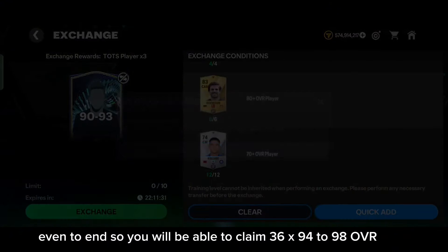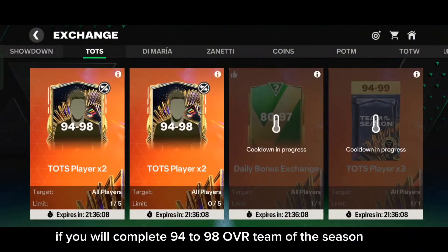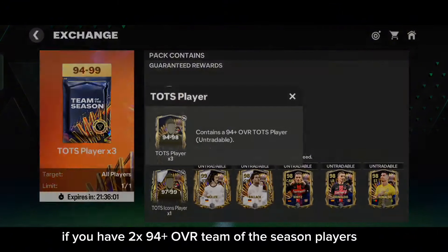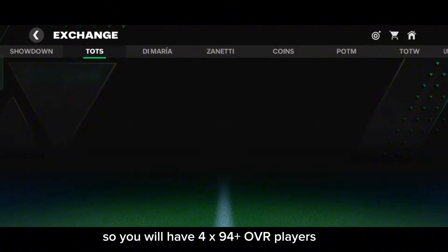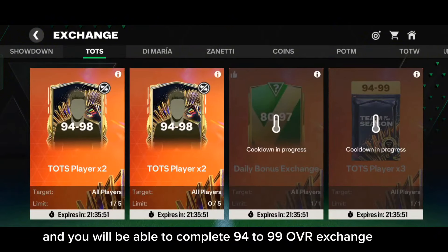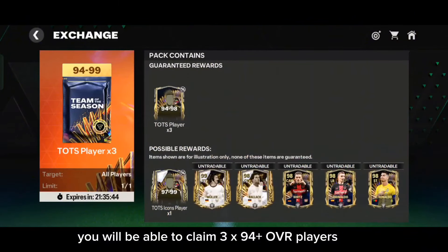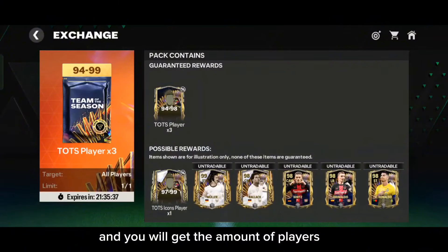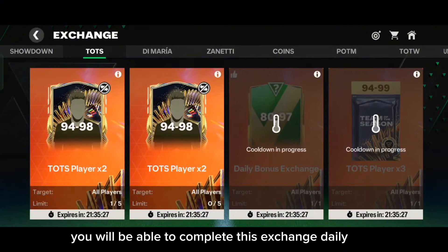So what will happen is you will be able to claim 94-98 overall Team of the Season players for free daily if you complete the 90-93 overall exchange daily using untradable players. Just imagine — 36 days are left for the Team of the Season event, so you will be able to claim 36x 94-98 overall players if you complete that exchange daily. It will also help you complete the 94-99 overall exchange.